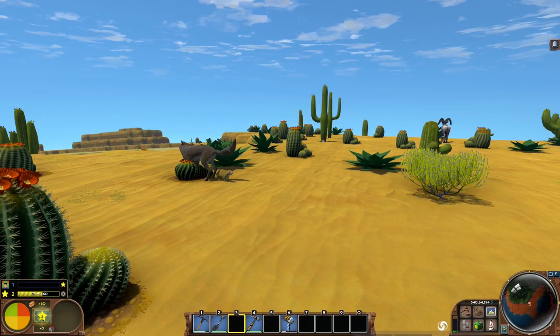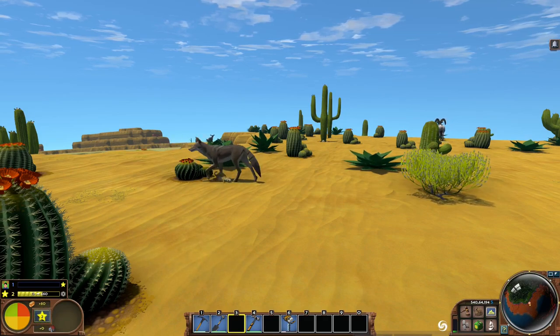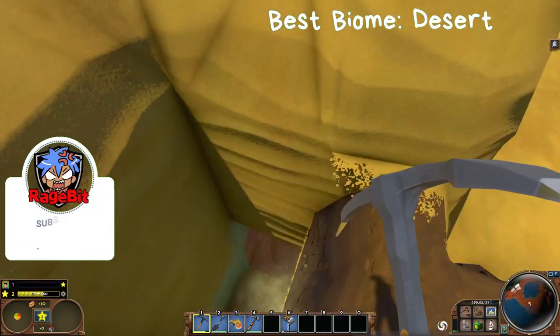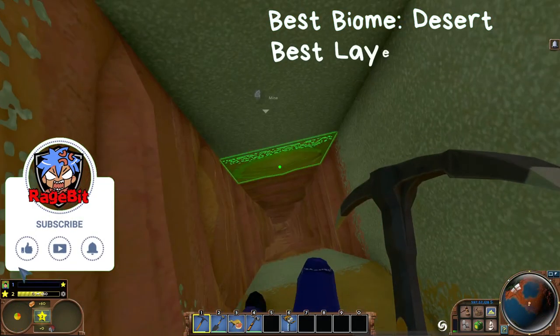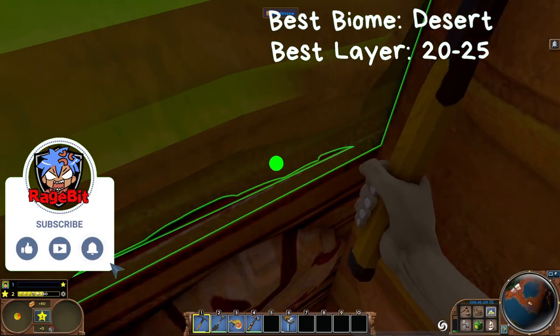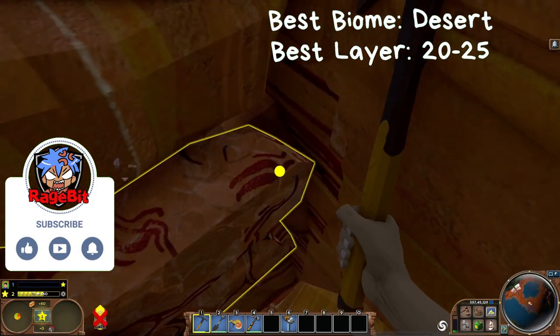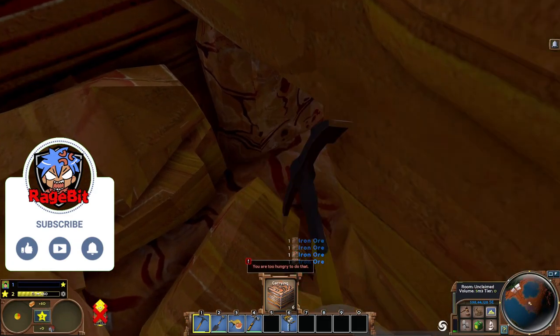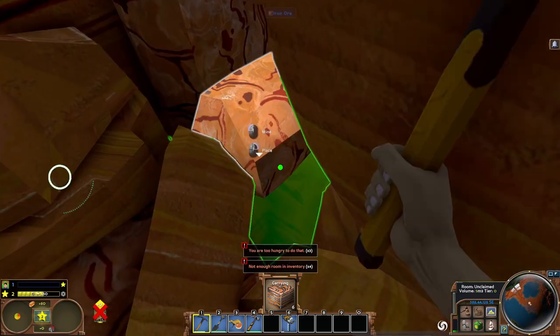Let's start with iron ore because it's the easiest to find for most players. It can be found in the desert and in small amounts in the grasslands. Iron ore spawns between layers 11 and 30 but it's most commonly found around layer 20 to 25. If you're struggling, dig down 20 blocks and continue across until you find it.